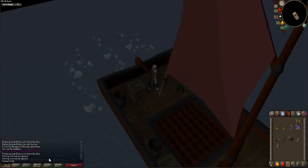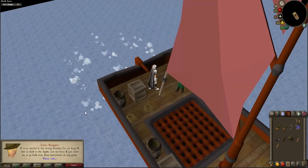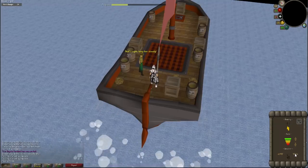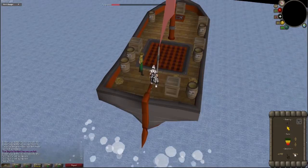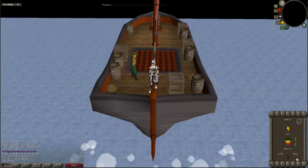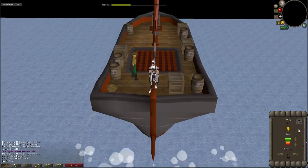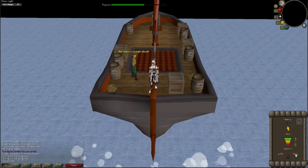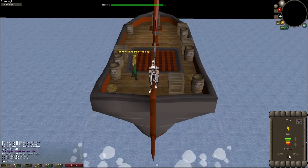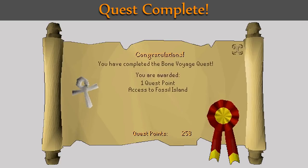The potion has made everyone pass out except you and the junior navigator, who has never navigated before, so you must steer the barge to Fossil Island. The interface window will appear. You must keep the arrow facing north as much as possible — steer using the left and right arrows. If the arrow tilts to the left, select the right arrow; if it tilts to the right, select the left arrow. You can adjust how fast the barge is sailing using the up and down arrows. The progress bar at the top will let you know how much further you have to go. I suggest lowering the sails until the arrow is pointing straight north, then raising to full sails. Once the progress bar is full, you will have arrived at Fossil Island and completed the quest. Congratulations, you have received one quest point and access to Fossil Island.